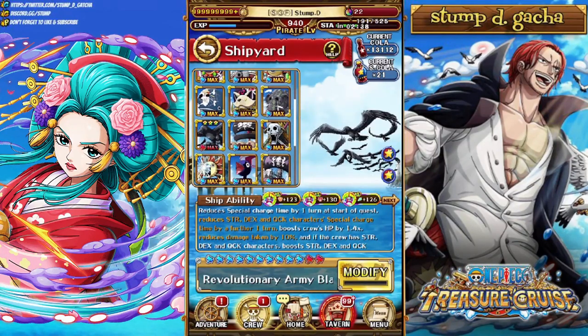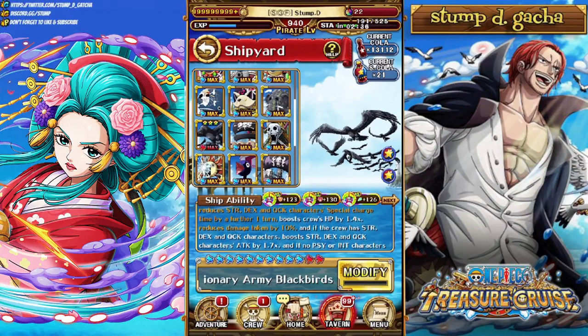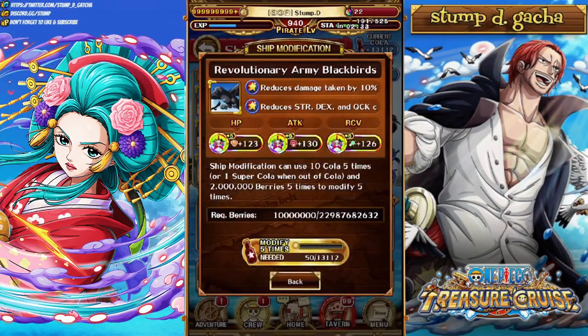But if we take a look at the Blackbird ship, I did manage to get it to triple 5-star. If you take a look here, it takes 50 Cola and 10 million belly. This is a lot of resources — like, a lot of resources — every time you do this. To get it to 5, 5, 5, it took me almost a billion belly and almost 100,000 Cola to get this ship to where it is.